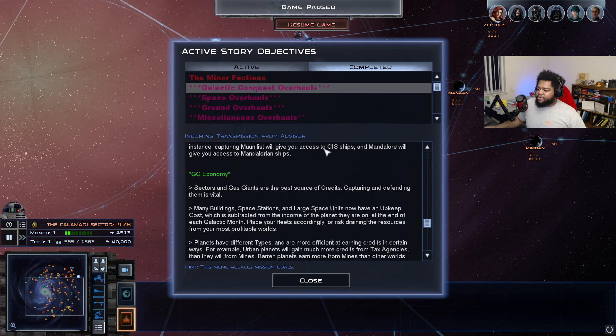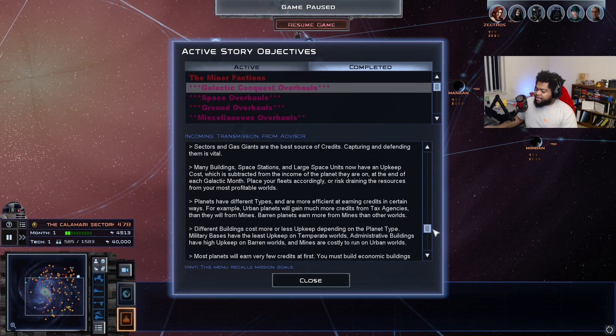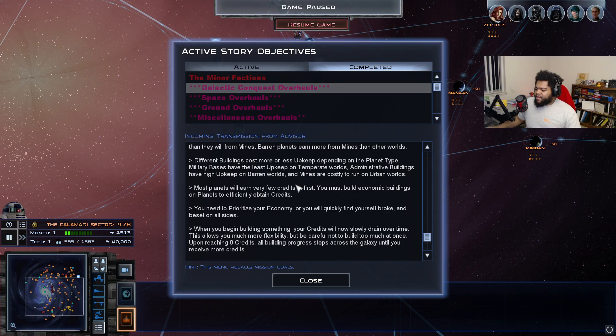Many buildings, space stations, and larger space units now have an upkeep cost subtracted from the income of the planet they're on at the end of each galactic month. Place your fleets accordingly or risk draining your most profitable worlds. One workaround is to destroy orbital structures and just leave units in space above the planet — not ideal strategically, but it helps in tight financial situations. Different planet types are more efficient for certain buildings: urban planets gain more credits from tax agencies, barren planets earn more from mines, and military bases have the least upkeep on temperate worlds.